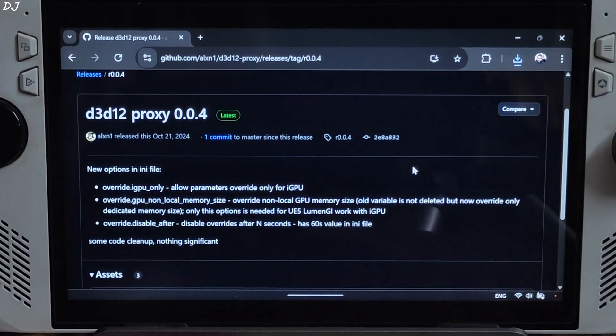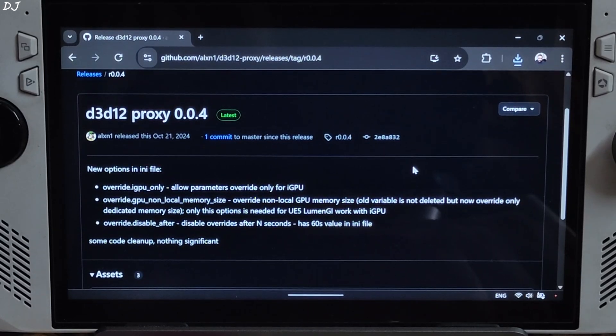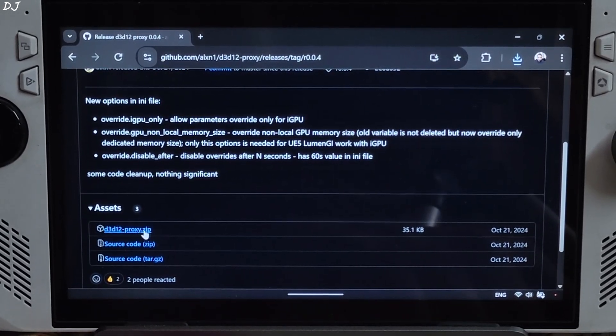We will be using D3D12 Proxy to fix the broken Unreal Engine 5 Lumen Global Illumination that occurs on Windows PCs with integrated GPUs like the one in the ROG Ally. Expand the Assets section and click on the .zip link.